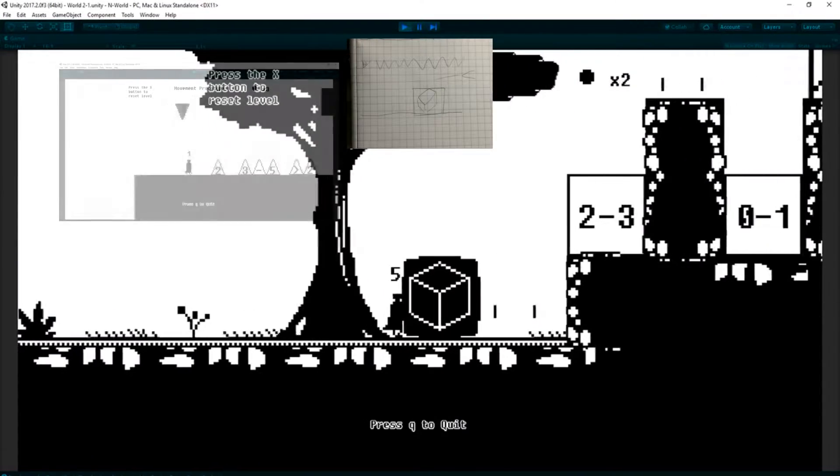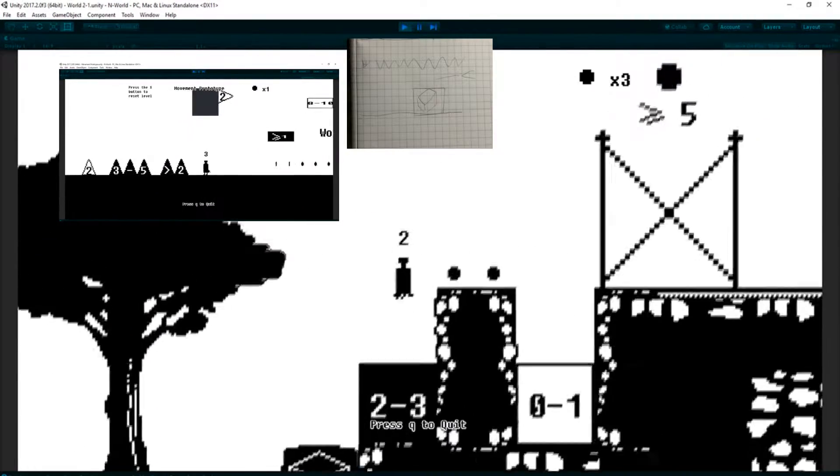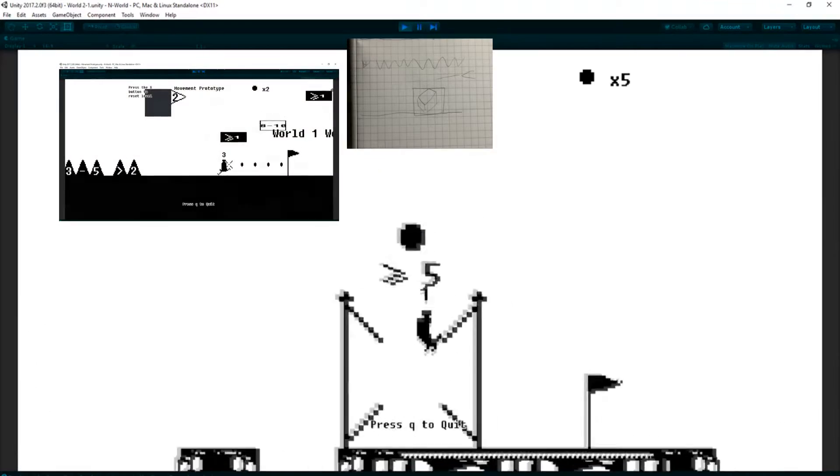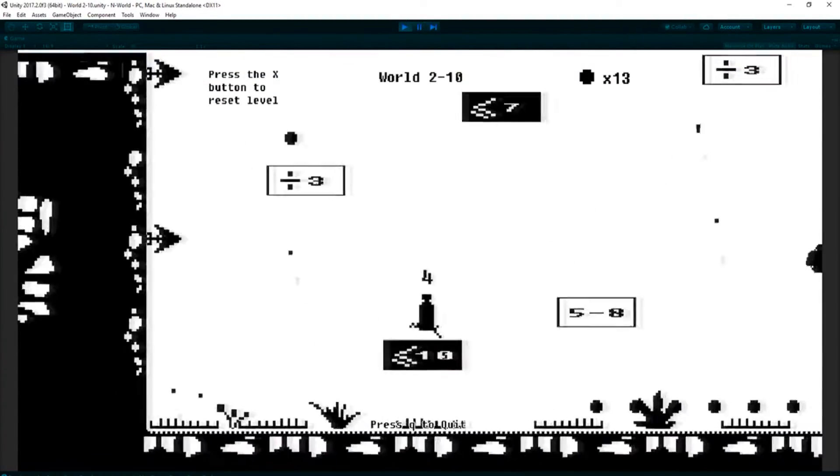Another level requires the player to push a cube while the homing spike is flying — both the cube and the flying spike are required to finish the level. Again, it's a work in progress. That'll be it for this week. Let me know if you have any questions or feedback. Take care of yourselves and have a good week.